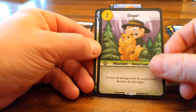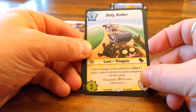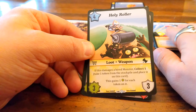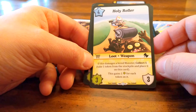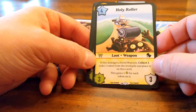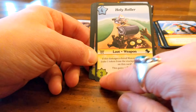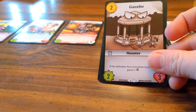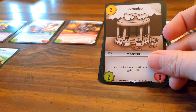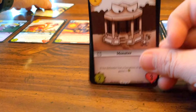Dodge: prevent all damage to target hired monster for this fight. Just preventing damage — it's great. And also our first Cleric card: Holy Roller! Holy Roller is a loot weapon — four for a three-three. If this damages a hired monster, collect one token; place it on this card and it gains one power for each token. Not bad, pretty cool!